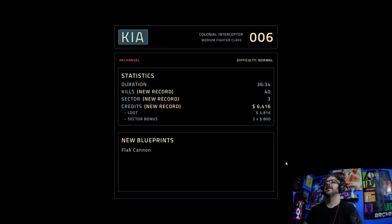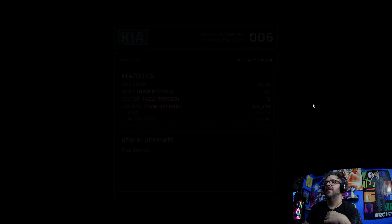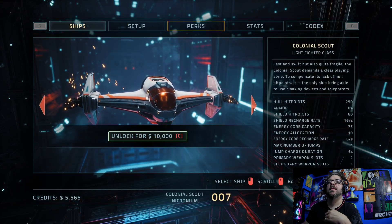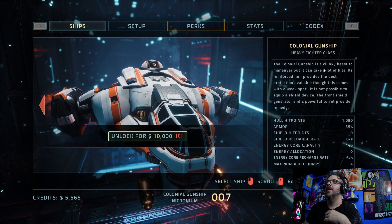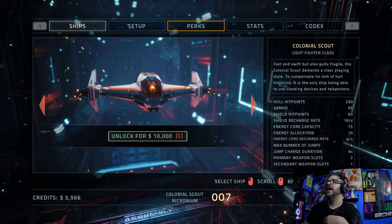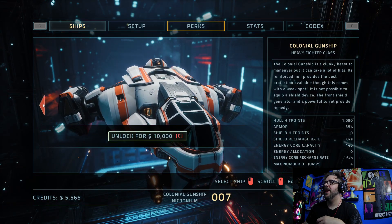It wasn't too bad. I got 40 kills and made it into sector three. That's a good amount. I need a lot of... So a colonial gunship. I've got medium fighter class, light fighter class, and a heavy fighter class. 1,000 hit points, 35% armor, 10% armor — this is kind of what I'd be looking to save up for at some point.